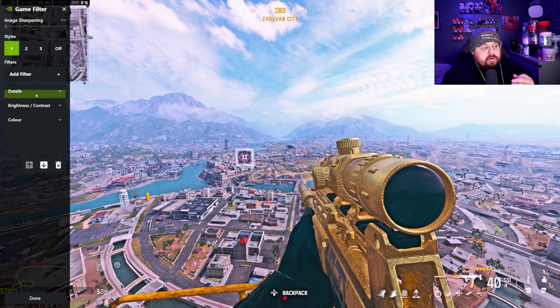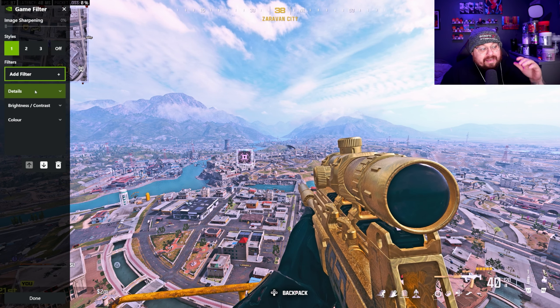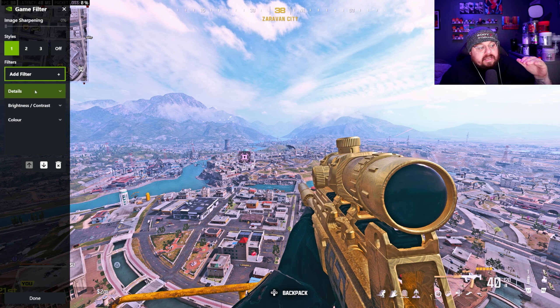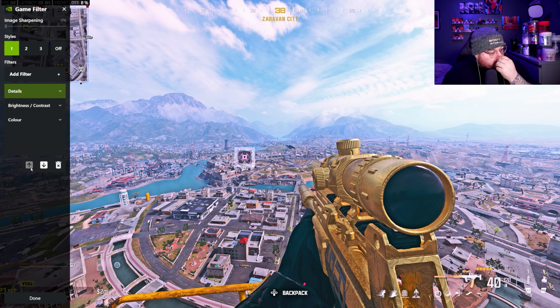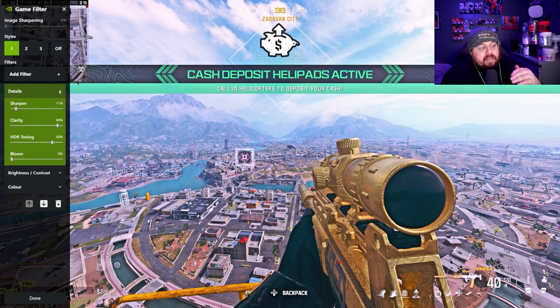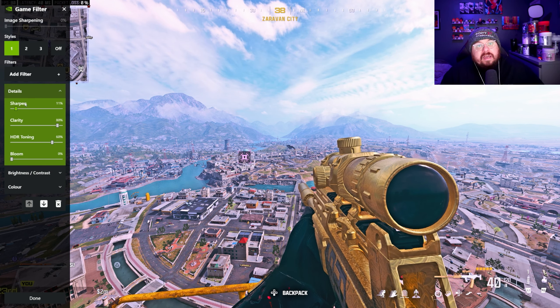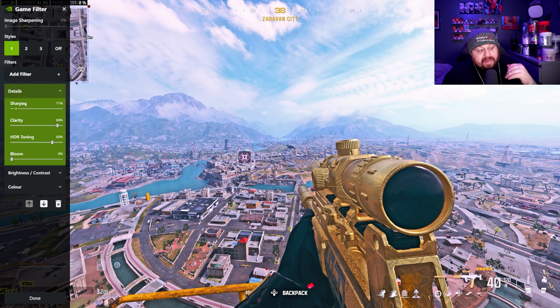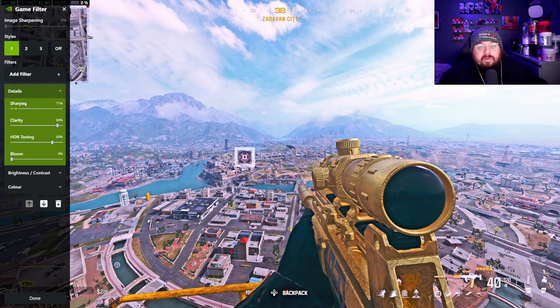The first thing you want to do is go in and add a filter. The filter you want to add is Details. Make sure filters are in the correct order — you can alter the order using the buttons. For the Details filter: set Sharpen to 11%, Clarity up to 80%, HDR Toning up to 60%, and Bloom to zero.